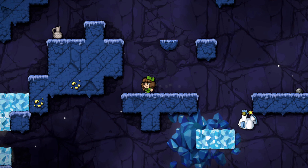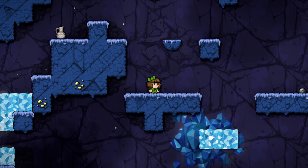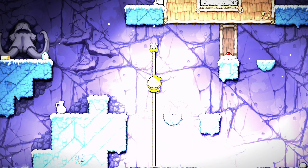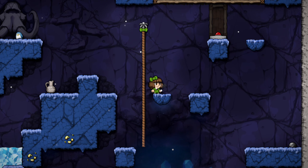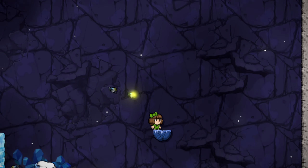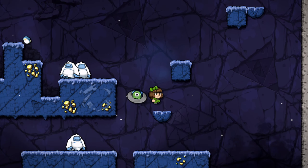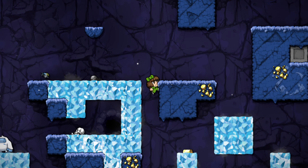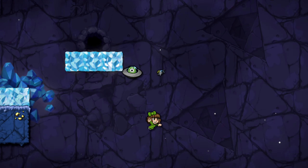However, with a bit of creativity, you can actually use the falling platforms to make it down there as well — this way you don't take fall damage. Another thing you can do is just drop down and hope that you grab another ledge on the way down.